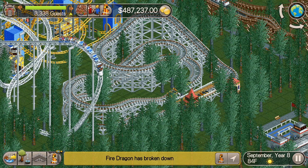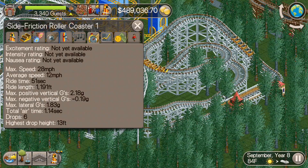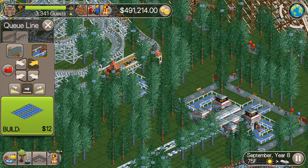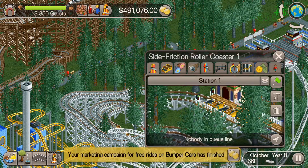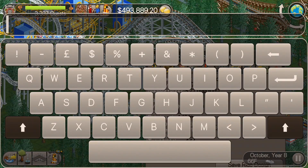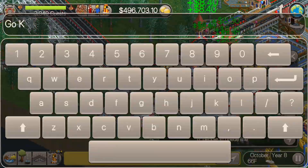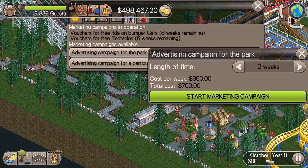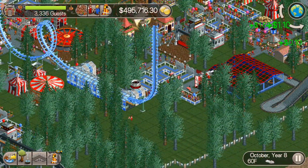There you go — that roller coaster is kind of cool. It's nothing too special, but sometimes simpler is better. 4.69 — not bad at all, especially for something that simple. Alright, let's put in these pathways and then that roller coaster will be done — we can open it up for business. I've got to name all these things, so let me do that real quick. We also need to name the go-karts. It's a pretty decent excitement rating for those go-karts — 5.8. That's what's nice about filling your park with trees and building close to other rides — it really helps out with those excitement ratings.